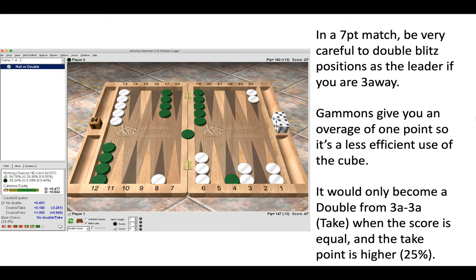In a seven-point match you need to be very careful doubling blitz positions as a leader if you are three-away. Part of the reason for this is that gammons give an overage of one point, making it a less efficient use of the cube. As white, you only need three points to win the match, and you would get four points by winning a gammon on a turned cube — a surplus of one point, an overage of one. That should be an indicator not to double. Think about how many points you need to win the match versus how many points you are going to get.